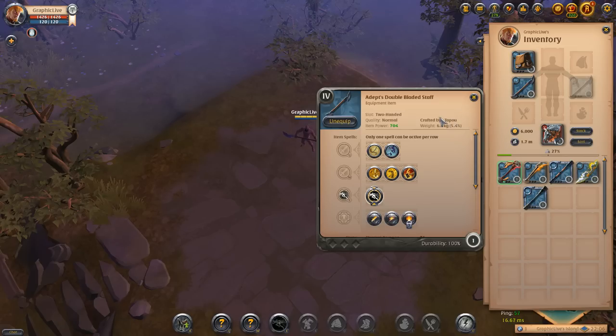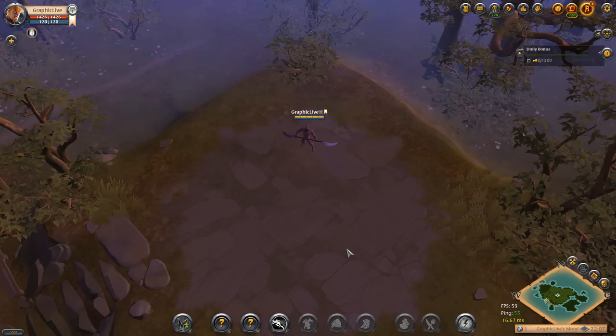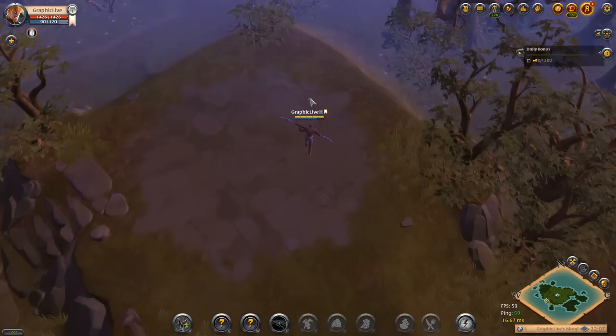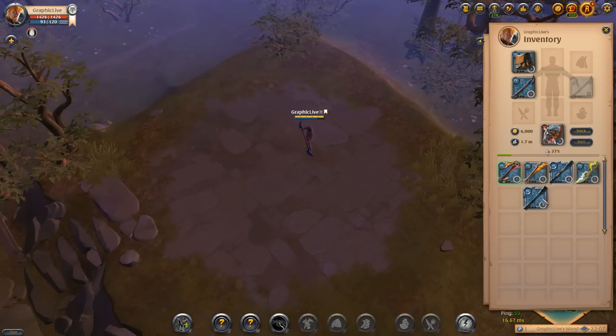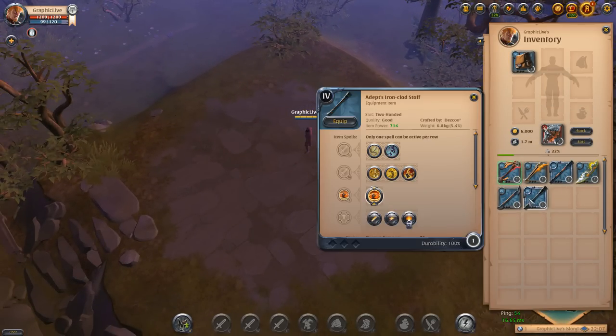Now the adept's double-bladed staff — its E ability is a charge toward an area dealing 187 damage to all enemies in a six meter radius on impact. Enemies will be slowed by 50 percent for 3.51 seconds. You've probably seen this in a ganking session because it's a very popular way to gank with quarterstaffs — there are so many stuns available, making these all potential ganking weapons.